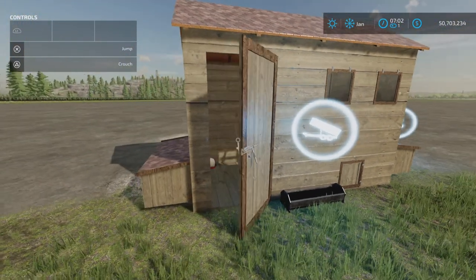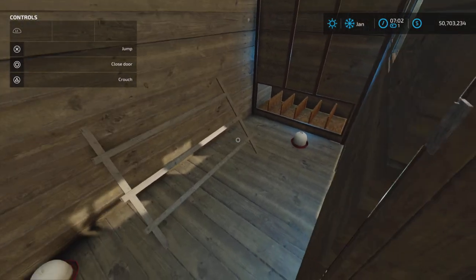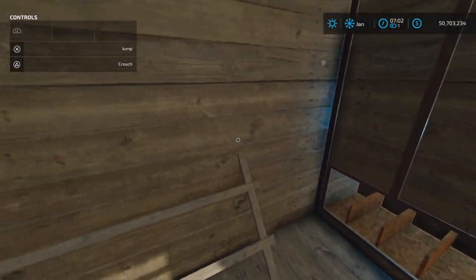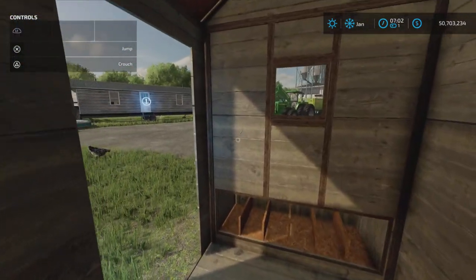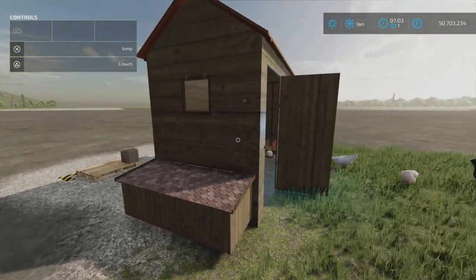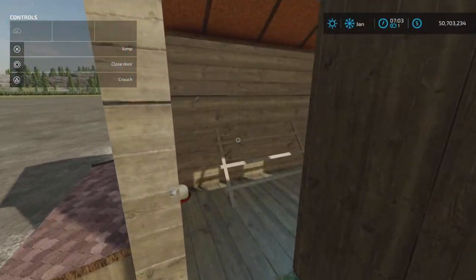We can open that door and go inside to see what's going on in here — not a lot, just a nice small little chicken coop. Then we close that door back up again.